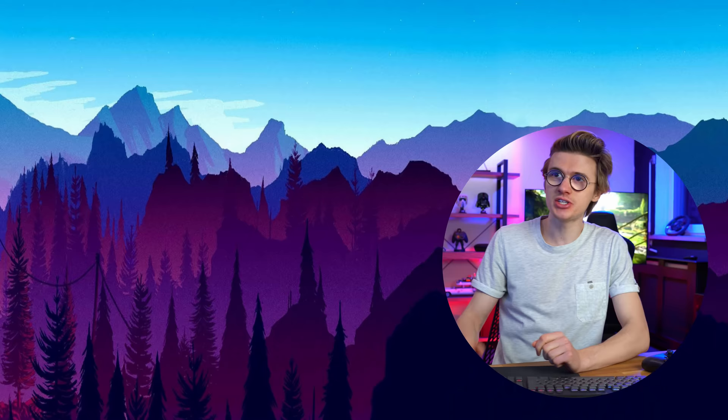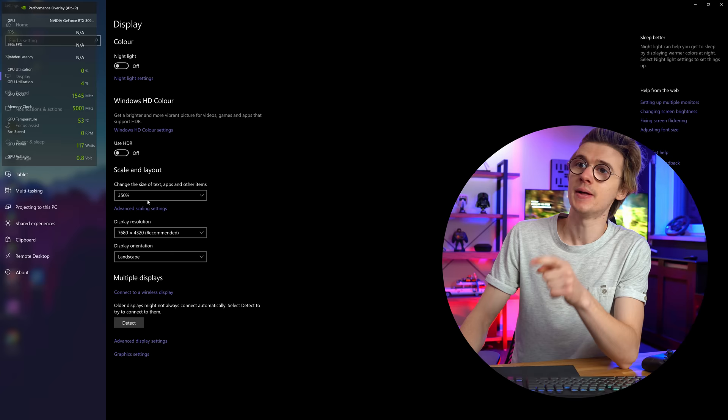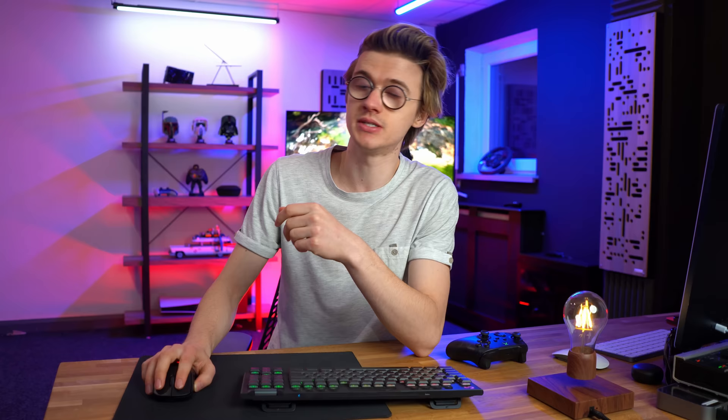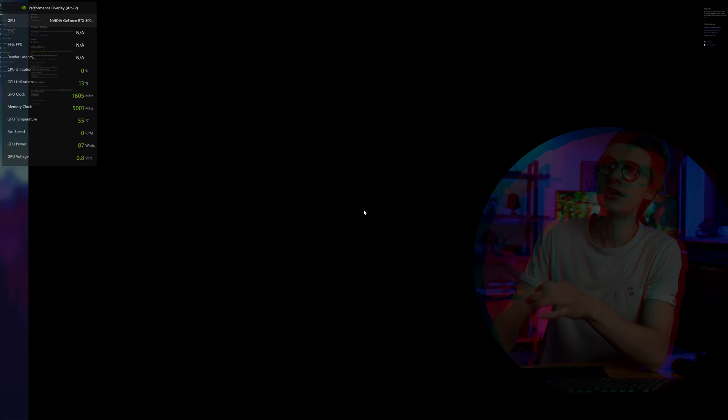I want to show you something that's pretty hilarious. If we go into our display settings, you can see right now that we have our 8K resolution currently selected. If we go to our image scaling, right now this is set to 350. It's recommended to be at around 500%, which is pretty significant. But if we set it to the native scaling resolution, which is what it should be at 8K, you can see how tiny the text is on the display, which I think is just pretty funny.